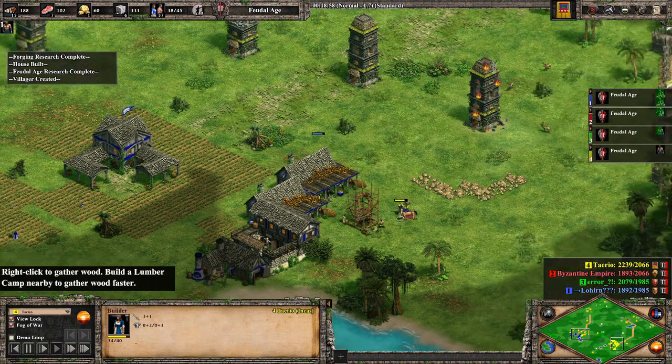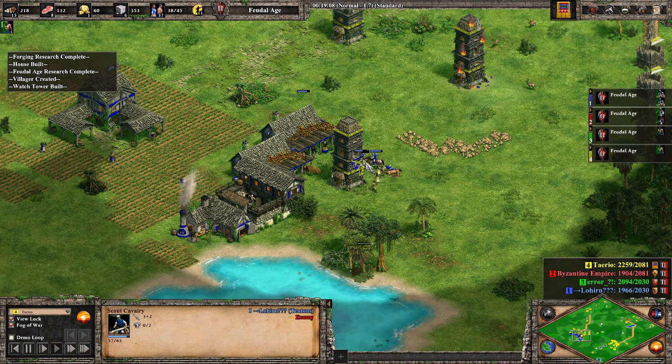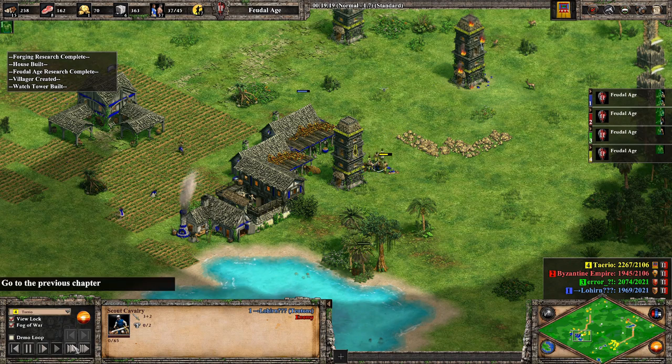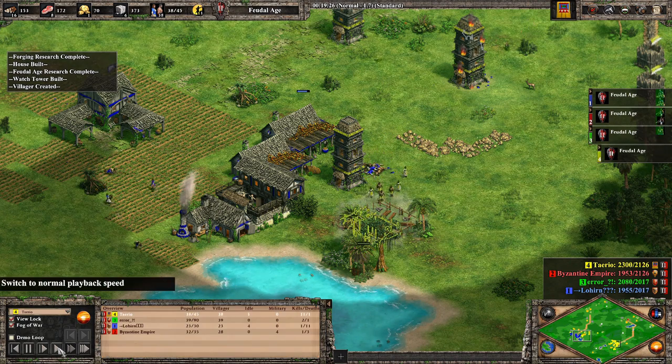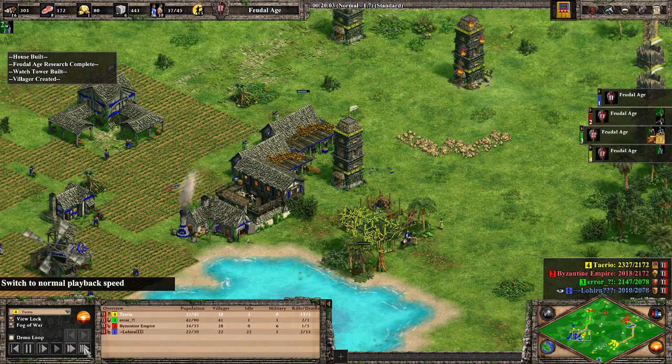Because my villagers are a bit tankier, I'm able to kill off his scouts with relative ease, and I've got the Eagle Scout there to help a little bit as well. The aim was to start building a barracks and get a couple of spearmen to help take out the scout cavalry. And this is when he surrendered.